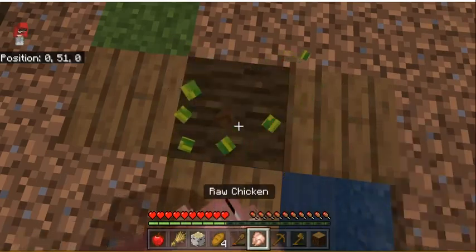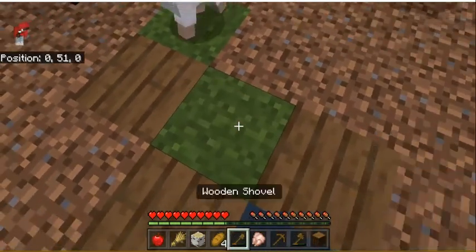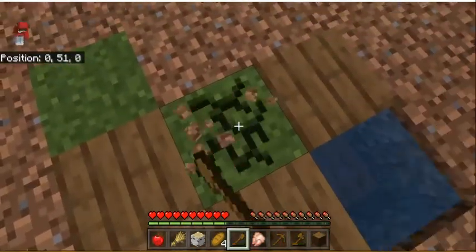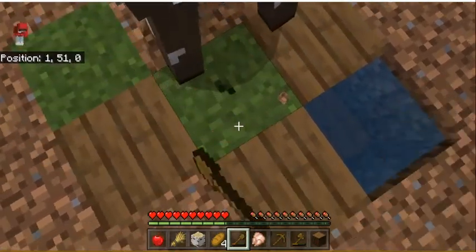The grass has started spreading — let's go! We can put bone meal on it, then we can get grass, then we can get seeds, and we can start a wheat farm.